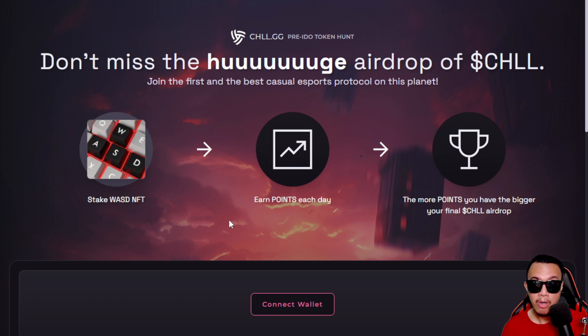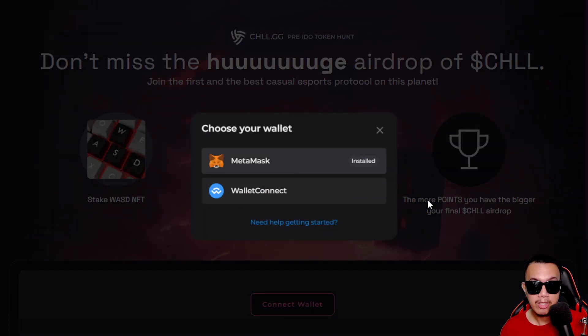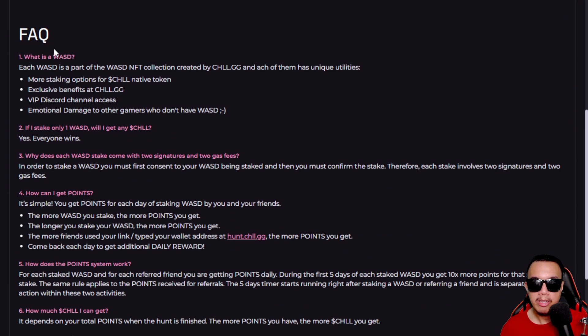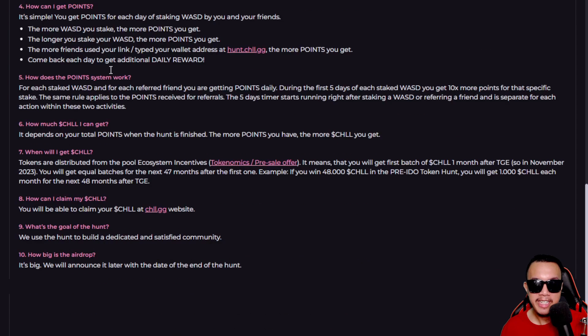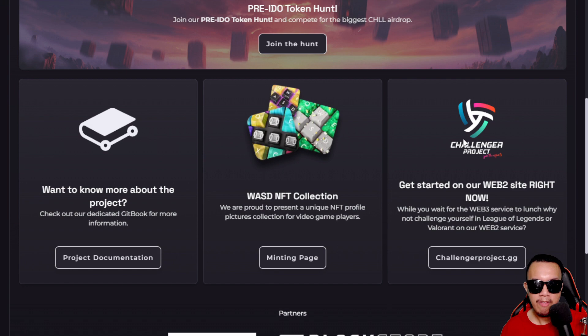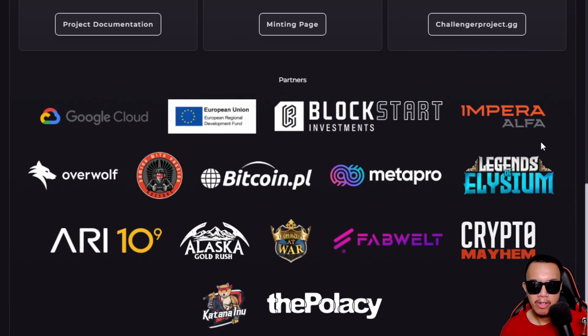You have the opportunity to be part of their huge airdrop by holding the WASD NFT. You earn points every day, and the more points you have, the bigger your final chill airdrop. You need to connect your wallet via MetaMask or WalletConnect. Scrolling down, there are frequently asked questions about WASD and the staking opportunity to qualify for the airdrop.